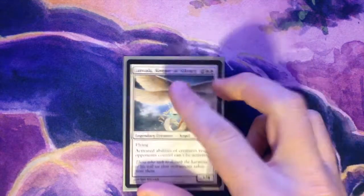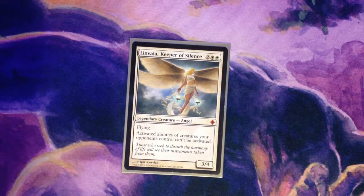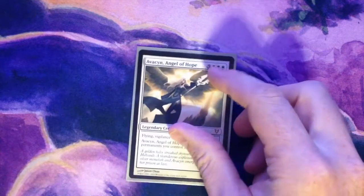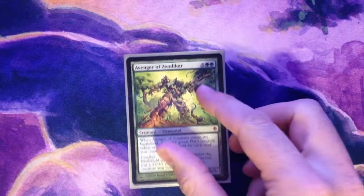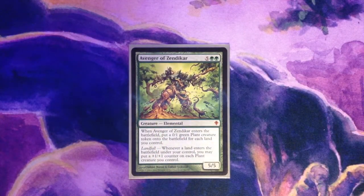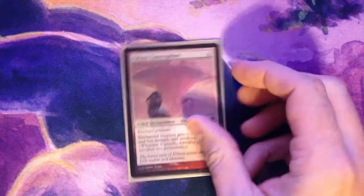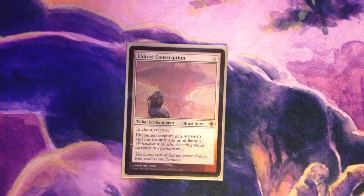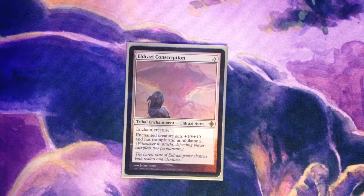Finally, let's talk about the good stuff slash bombs in the deck. Linvala — she's just so disruptive. When she hits, she'll start slowing things down, and hopefully you've got your life gain already online so you can take full advantage of her. Avacyn is one of the best white cards in Commander — she makes all your stuff indestructible and she's a house on top of that. Avenger of Zendikar is a late game bomb for sure and needs little introduction — if you have one out with an Archangel, there's good times ahead. Eldrazi Conscription is probably my second favorite card in the deck, and we've got a ton of ways to cheat it out quick and a ton of ways to recur it.